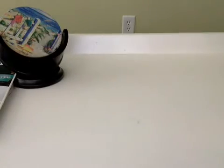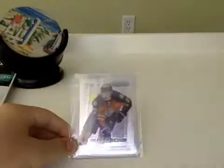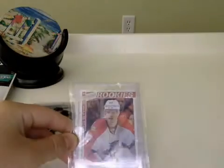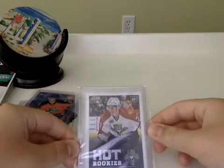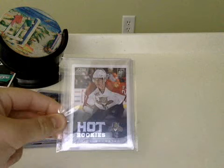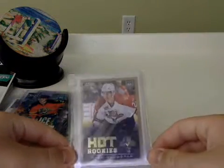Okay, starting off the base rookies — we have the Prism rookie of Nick Bukestad. This is all Nick Bukestad my PC: OPC Marquee Rookies, Select Fire on Ice, Rookie Hot Rookies from Score, comes out of 13-14 Rookie Anthology. Young Guns of Nick Bukestad from Series Two, Fire on Ice Blue from Select, Score Hot Rookies Gold from Rookie Anthology.